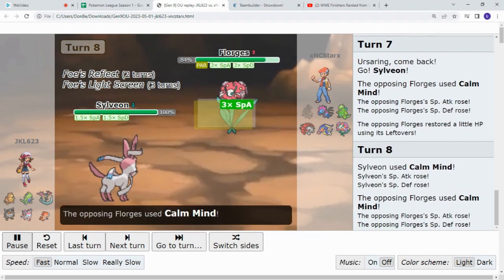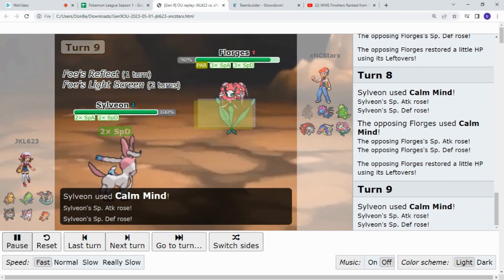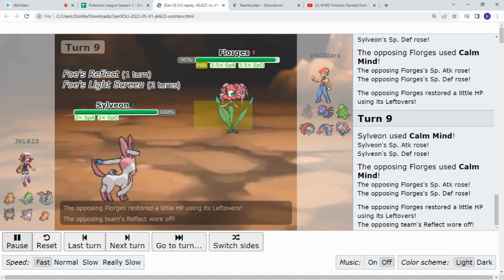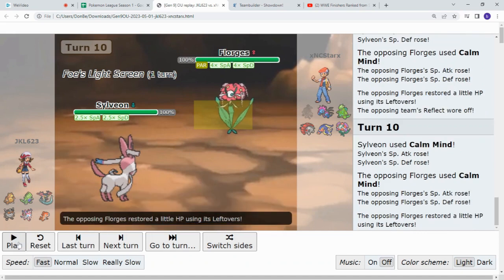And then Calm Mind from Florigust. Then Calm Mind from Sylveon. Calm Mind from Florigust. Then Reflect wears off. Then Calm Mind from Sylveon, and then Calm Mind from Florigust. I think it's going to go on like this for a while, so let's just play.